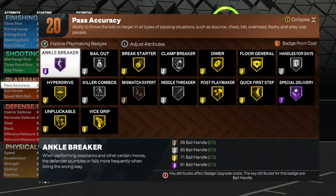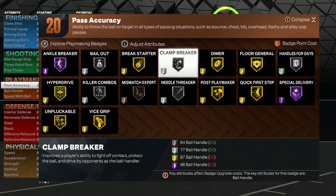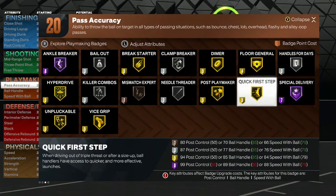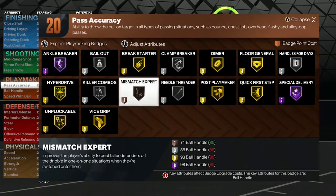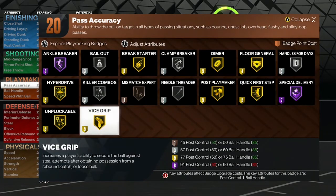For playmaking — you get 20 playmaking badges: ankle breaker on hall of fame, bailout silver, break starter gold, clamp breaker silver, dimer gold, floor general gold, handles for days silver, special delivery hall of fame, quick first step gold, post playmaker gold, needle threader silver, mismatch expert bronze, killer combo silver, hyper drive gold, unpluckable gold, vice grip gold.